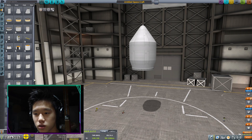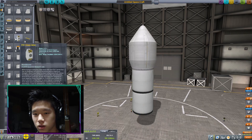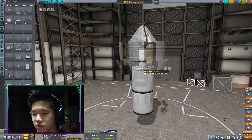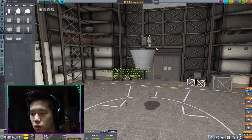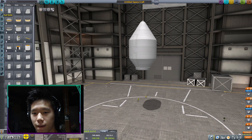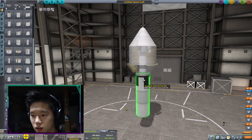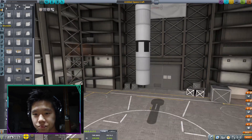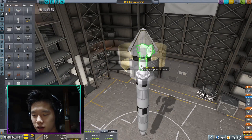Let's keep this cheap — just one, two. Put some struts on this. I feel like it's too wide, so let's use the 2.5 meter shell and go like this. Let's root this up. All right, there we go.